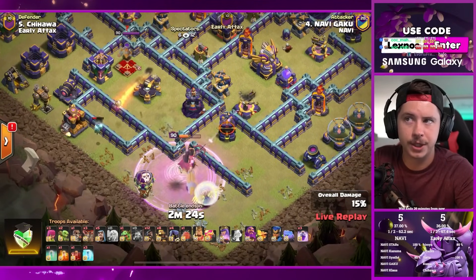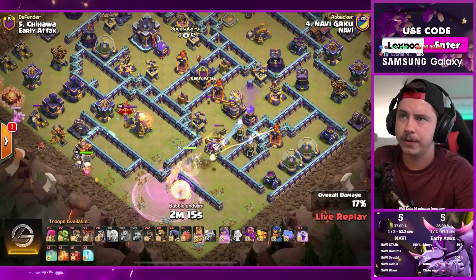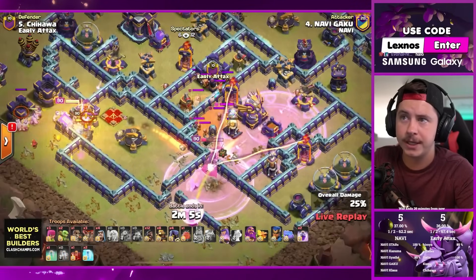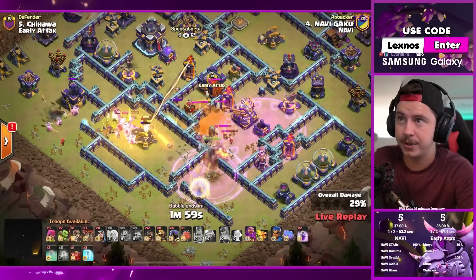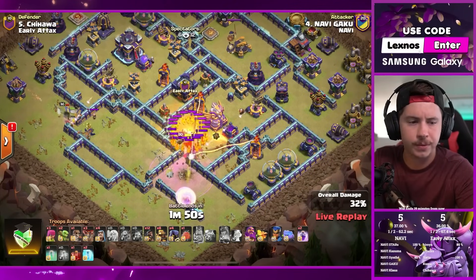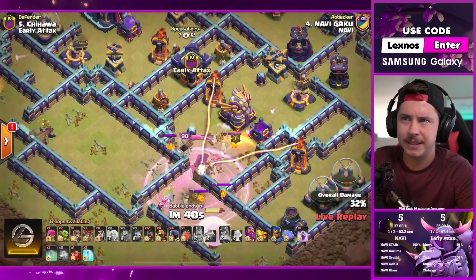He waits until the queen's about to be in range of the scattershot, then deploys the first rage. A battle blimp currently activated - queen not going for the scattershot, walking toward the eagle artillery. Couple teslas continue to pull her right. King toward the queen, might go for the scattershot. There's the next rage - queen taking way too much damage, the rage tower on the expos is no joke. CC troops split a little, king takes the scattershot, CC troops go back to the queen. Sweeper's gonna be really annoying against the healers, but rage spell keeping the queen alive.